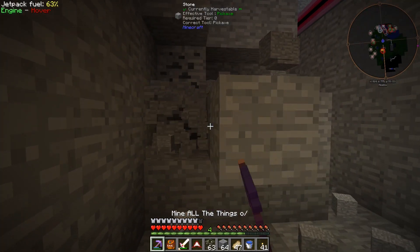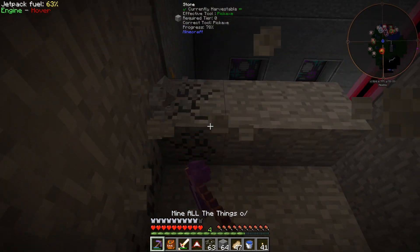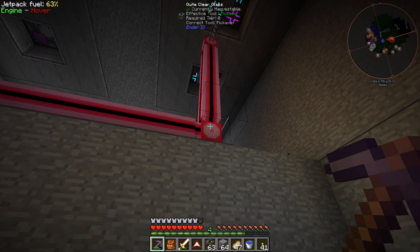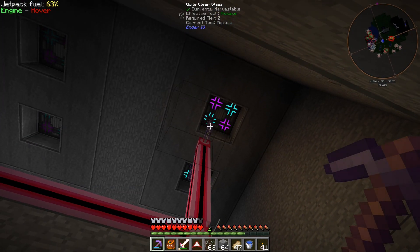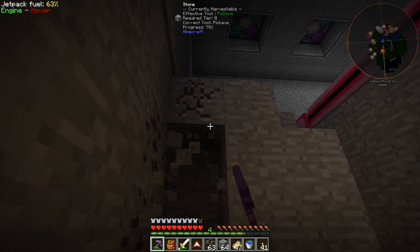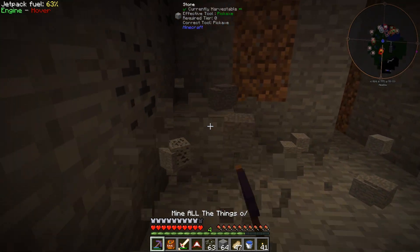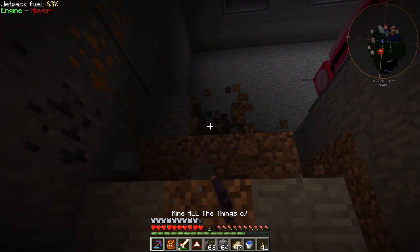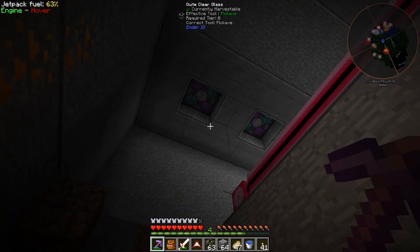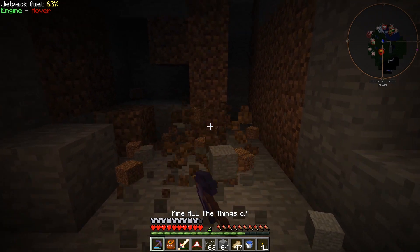Alright guys, I set up the auto crafting stuff - the 64k storage and the co-processors. You can kind of see them up above me. I ran one of these dense cables over there. There are no P2P channels in this mod pack - you have to run the dense cables. I started digging them into the floor a little bit, and realized we really don't have a lot of room here. It's gonna look pretty ugly when we gotta run dense cables from this unit and this unit together - it's just gonna be a big mess.